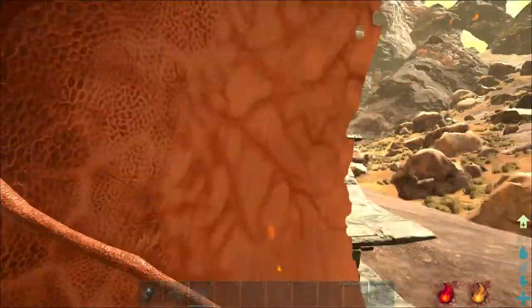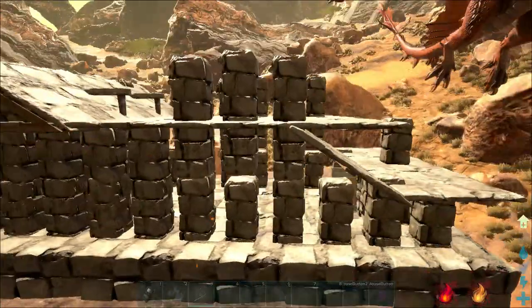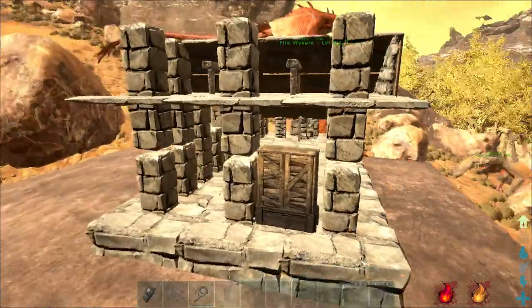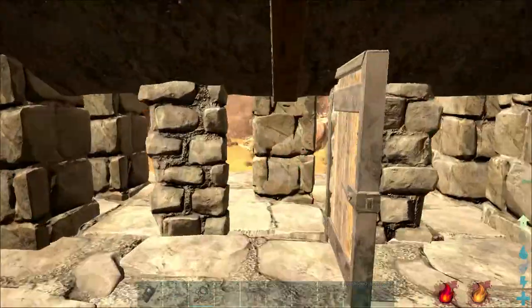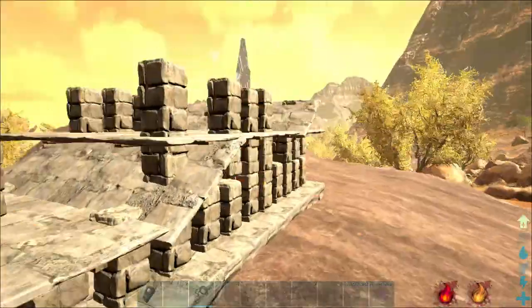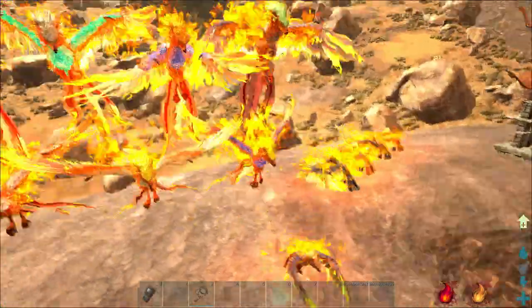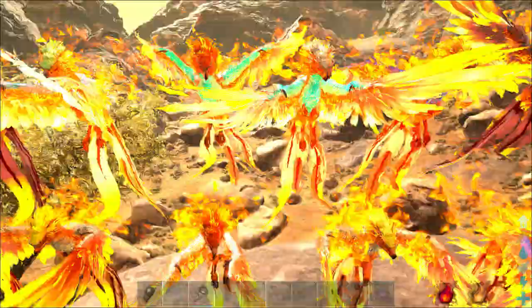I'm gonna give you guys a little flyby of the trap so you can see how it looks — see if you want to recreate it or make any changes. I personally prefer the lockers. People might think it's kind of stupid, but I prefer the locker because it's cheaper than making a dinosaur gate, and dino gates have that moment where you might take too long to close the door and it flies out.